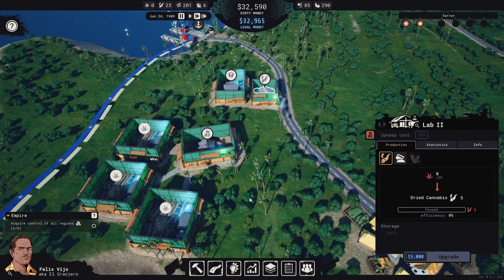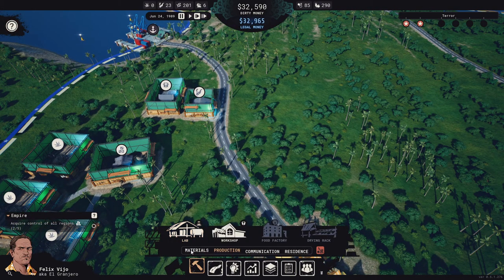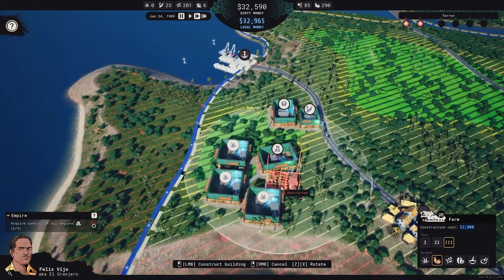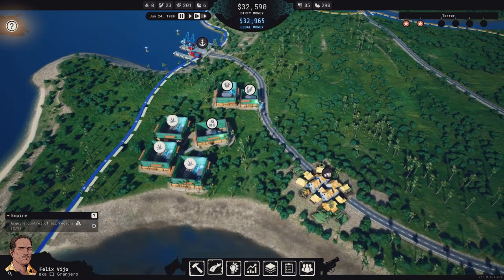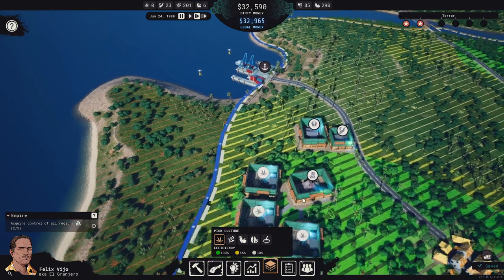Actually we also need vegetable farms. So this is going to be the vegetable area. Where's the cannabis area? That's here as well — okay.